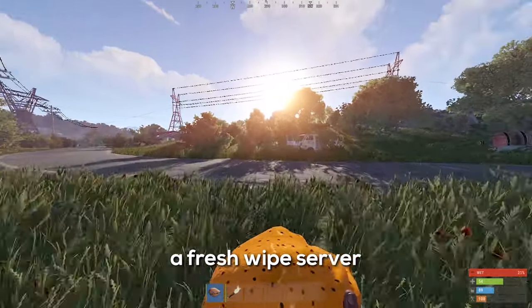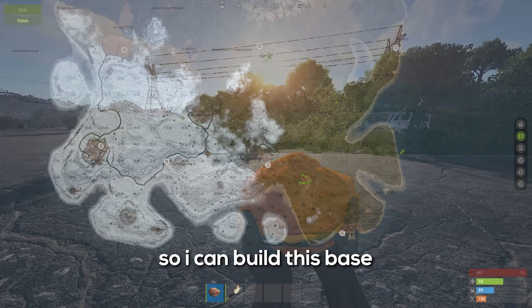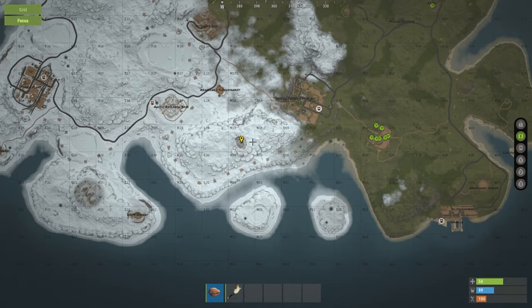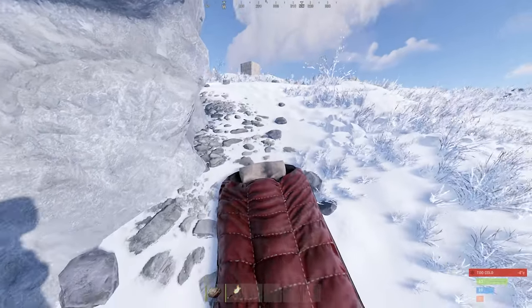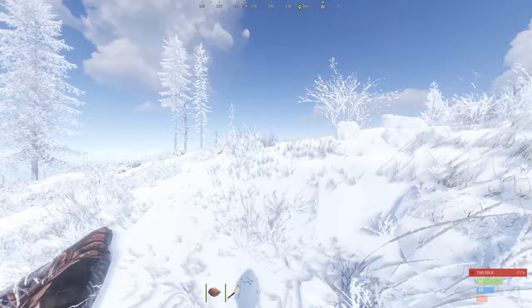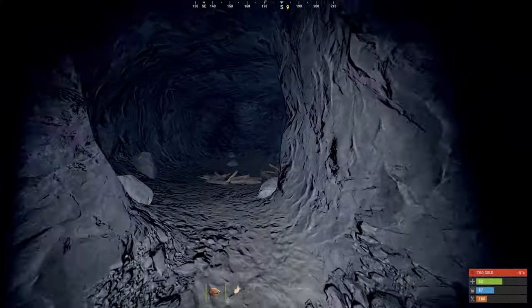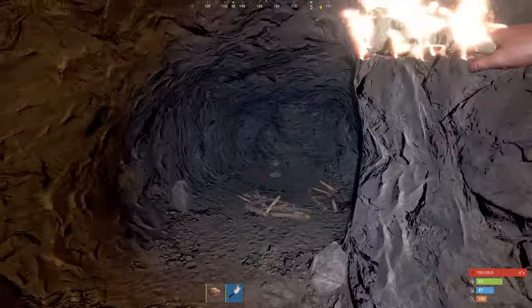After spawning on a fresh wipe server, the first thing I needed to do is get to a cave and secure it so I can build this base. I'm heading to M19 where this cave is located. We are pulling up to the cave — let's go check it out. Nice. We are definitely building this cave. Now let's get a tool cupboard down to secure it.